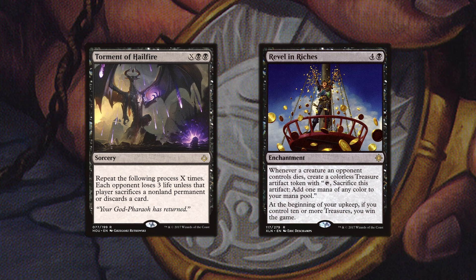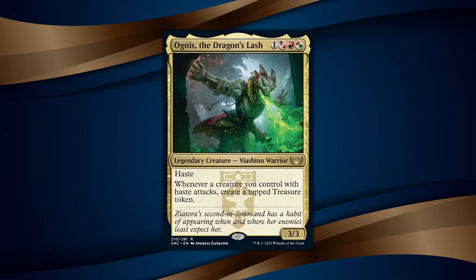Treasure tokens are a perfect way to win the gold. So that is my quick take on Ognis, Dragon's Lash. Are you as excited as I am to build Haste Treasure Tribal? I cannot wait to start building this commander. Let me know in the comments down below what you think and what you would do to build this deck. My name is Chris from OneMoreGameMTG — remember to like and subscribe for future videos. Peace.